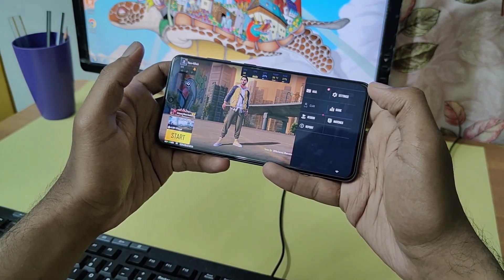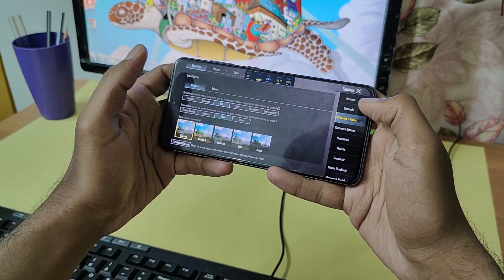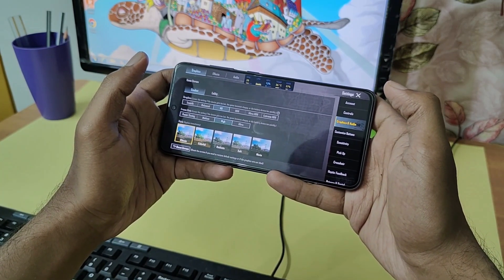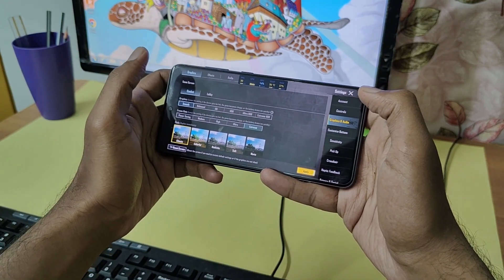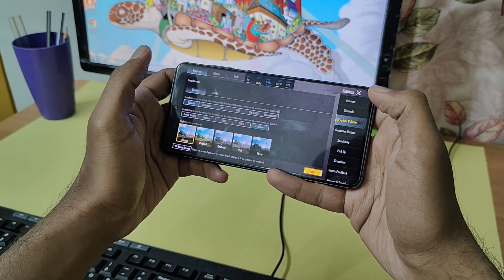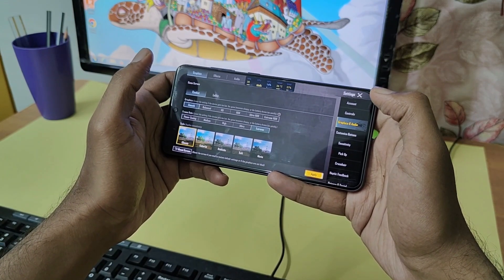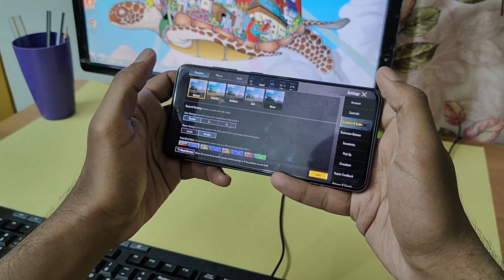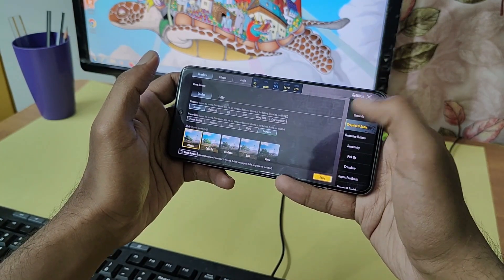Hey, what's up guys, welcome back, you're watching ForYouDigin. In today's video I'm going to show you one of the easiest methods to unlock 90 fps or 120 fps in the latest 3.4 BGMI or PUBG update on any Samsung phone or other devices without needing root access. We have uploaded a few alternative methods on the channel — you can check those out after watching this one. Let's begin with the process.